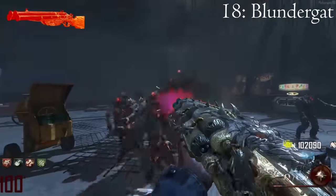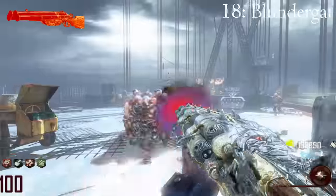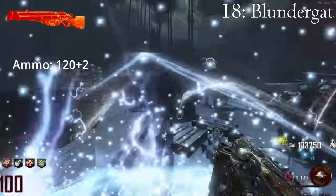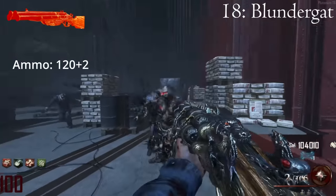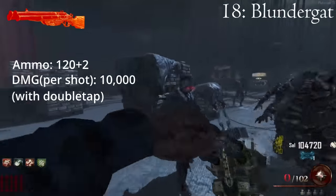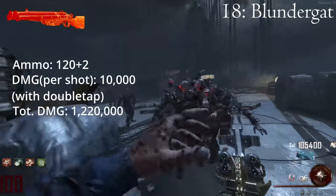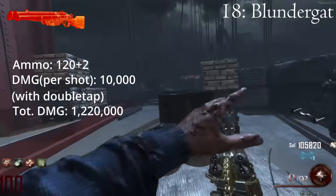Next up is the Blundergat, specifically its first Pack-a-Punch variant, the Sweeper. With double tap, this weapon is able to fire 14 rounds per shot, with a total ammo capacity of 122 rounds. I love this weapon to death, but I have to admit that it is kind of shitty on high rounds. Assuming you somehow hit all 14 shots on the same zombie 122 times, it will be able to accumulate 1,220,000 damage, which is not even enough to kill a single zombie on round 100.